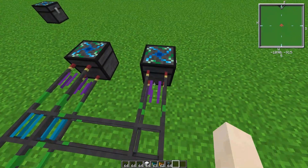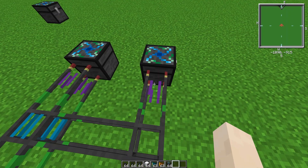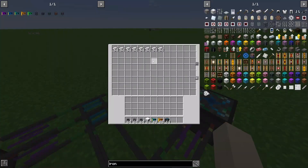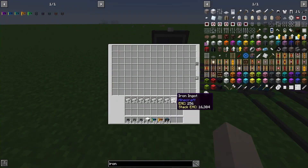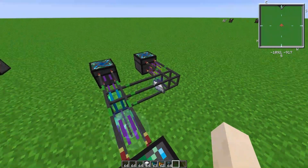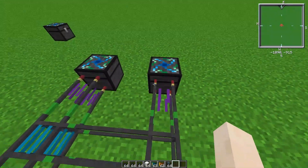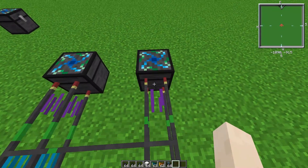I can quickly show you the difference in priority. So let's say this one's a priority of five or six - throw that in there. Now when I put the iron in here, it says there's a higher priority chip, even though they have the same settings otherwise. So it'll always go to the highest priority it can.